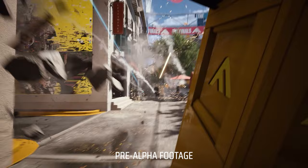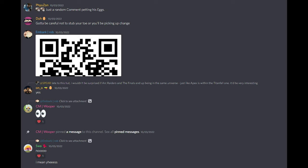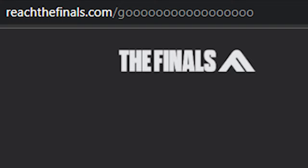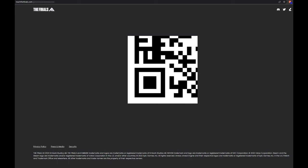Level 2 of the easter egg hunt got underway in the week after the closed alpha finished, with Rob posting half a QR code into the discord. He then posted the words 'here we go,' which is the phrase the Finals game announcer shouts when each round commences. It was noticed by discord member Swar that the O in the 18th position was actually a zero.